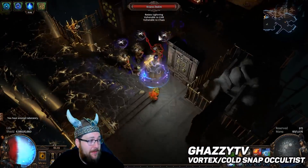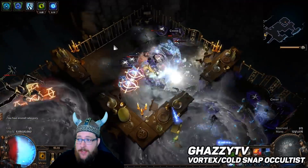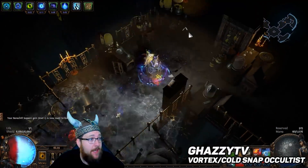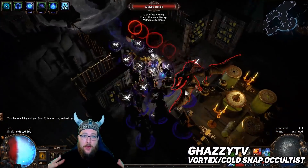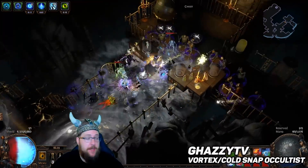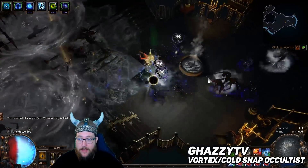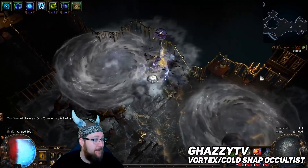The next build we're going to talk about is Gazi TV's Vortex Cold Snap Occultist. Vortex has been a popular league starter for a long time, and the reason I'm suggesting it in Blight today is — as you can see behind me — when you drop the Vortex and the Cold Snap it has a super large area of effect. This build is super cheap to get rolling, and once you get to end game it is powerful enough to farm all the end game bosses and is super fast and easy to play.